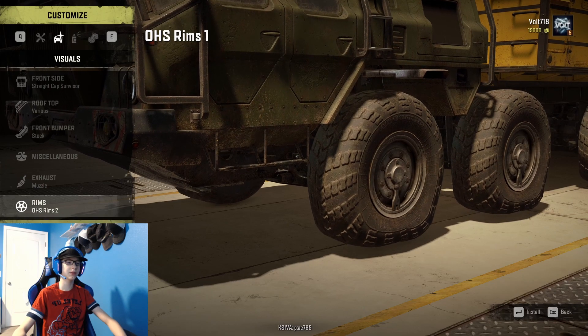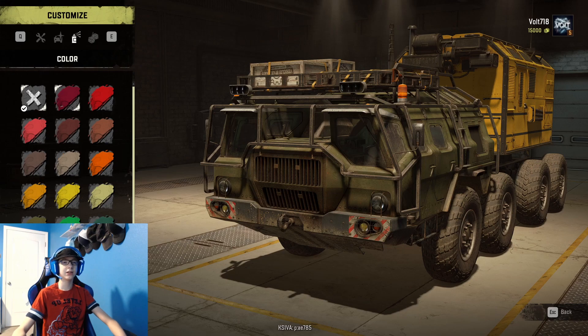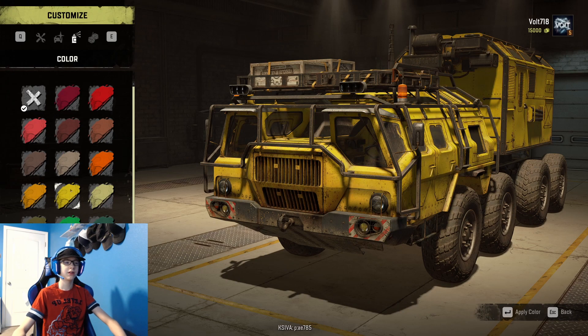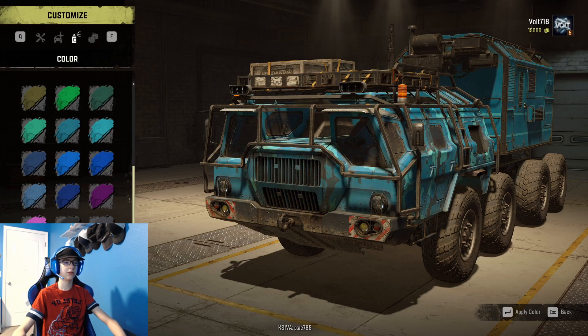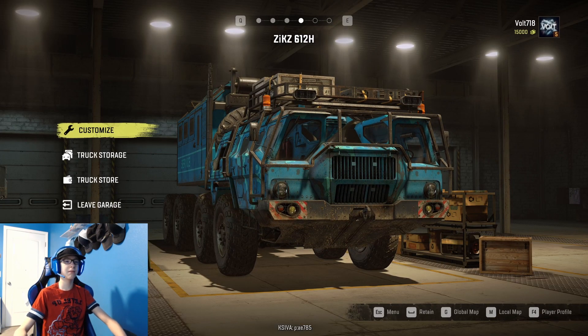I like this one for the exhaust. Now let's change up the color - we could have a yellow one. No, I like this - let's go with that. And boom, just like that this massive freaking beast is ours.